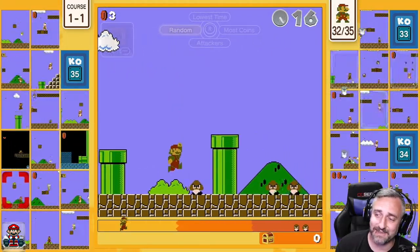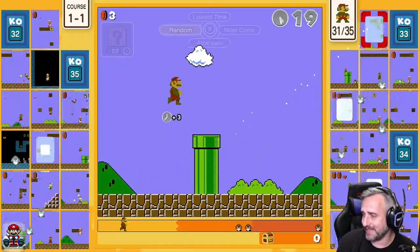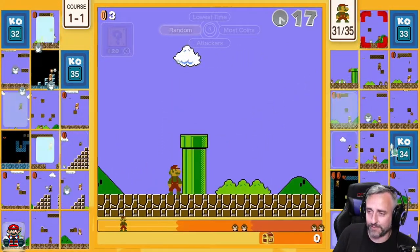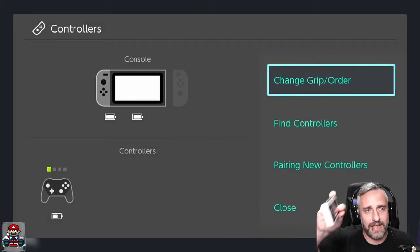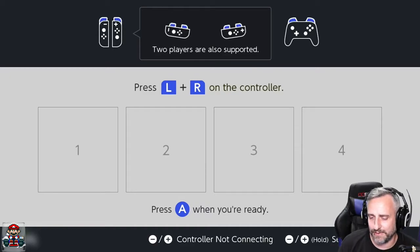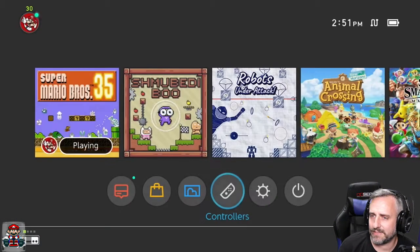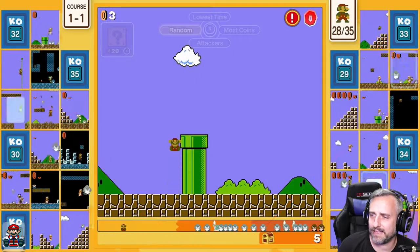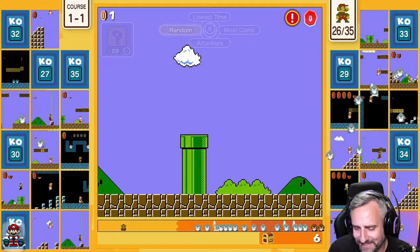I gotta tell you, this game is so fun. I'm actually playing with the wrong controller right now — hang on. Let's do this thing right. We gotta play with the NES controller. Here we go, get it turned on. Let's close out and get back in the game. Oh, I ran out of time. It happens.